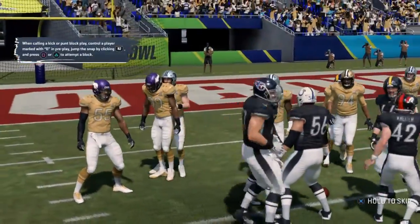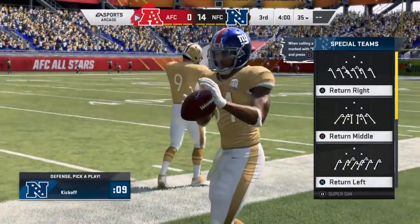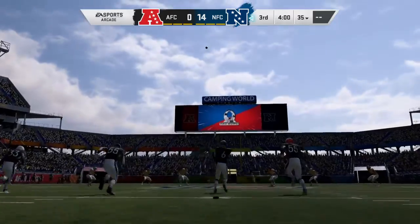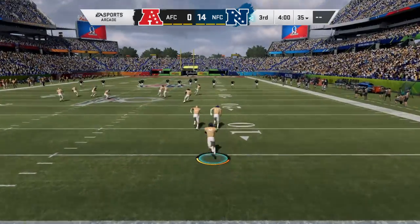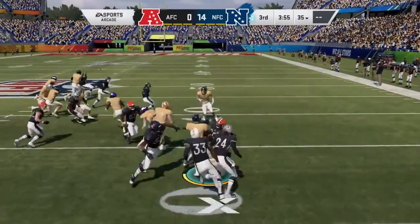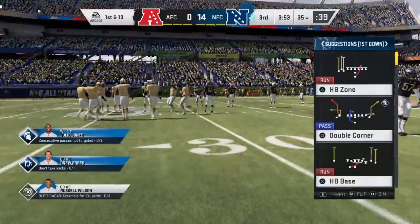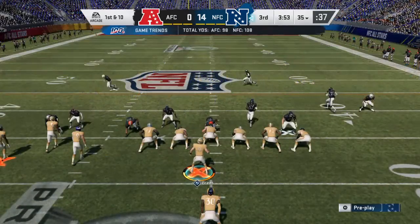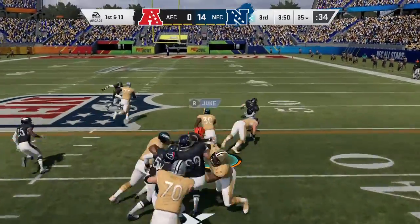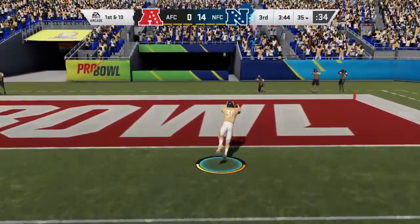We've reached halftime of the 2019 Pro Bowl with the NFC leading. Halftime quickly over — third quarter, here we go. Both teams appear ready for the fight ahead as we resume action in quarter number three. The kick is taken at his four, and good starting field position — he'll get this one all the way up to about the 35 yard line. The NFC offense ready to begin their next drive. They'll run with the Rams' Todd Gurley — and Todd Gurley waves goodbye past the 20 — touchdown!